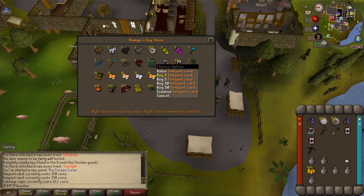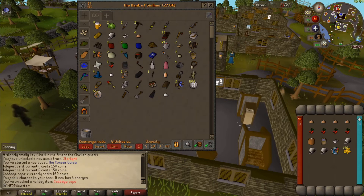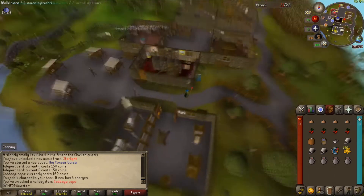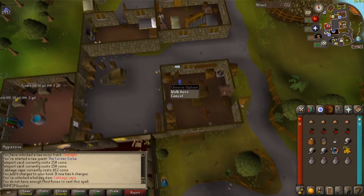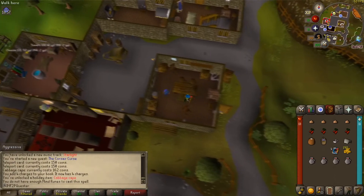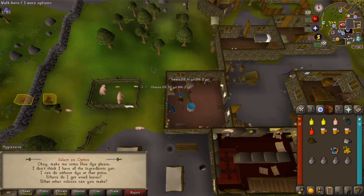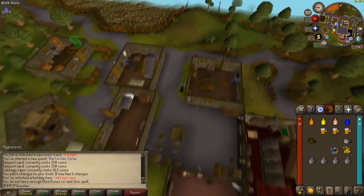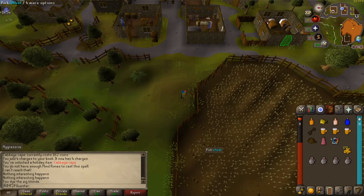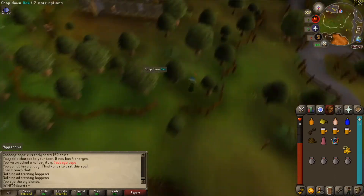At the Draynor market, buy a chronicle and one teleport page from Diango. At the bank, take out four onions, four red berries, a pot of flour, a water bucket, ashes, three balls of wool, two woad leaves, three beer, a rope, a pink skirt, coins, and some emergency food. Talk to Ned and have him make a wig for you. If you don't have a rope, buy one from him now. Talk to Witch Aggie and have her make you two yellow dyes, a blue dye, a red dye, and some skin paste. Use a yellow dye on the wig and mix the red and yellow dye together to make orange dye. Talk to Leela to get the key and go through all the options again to make sure you didn't miss anything.